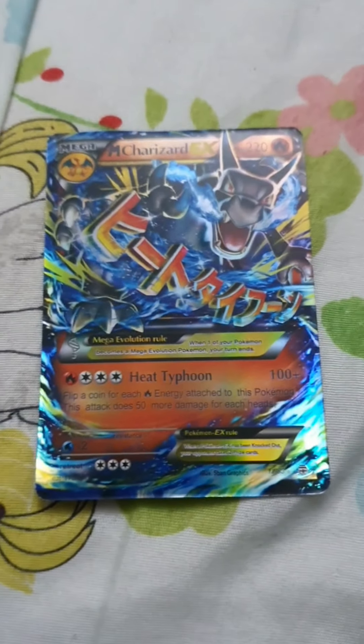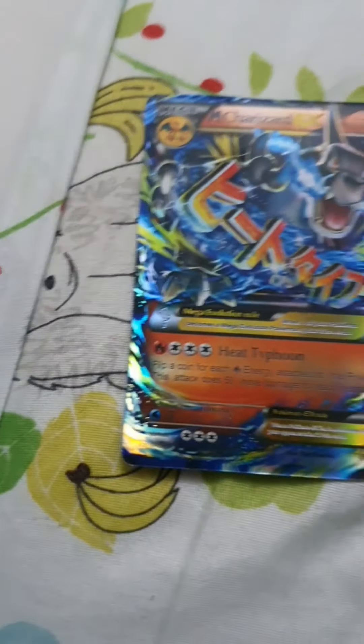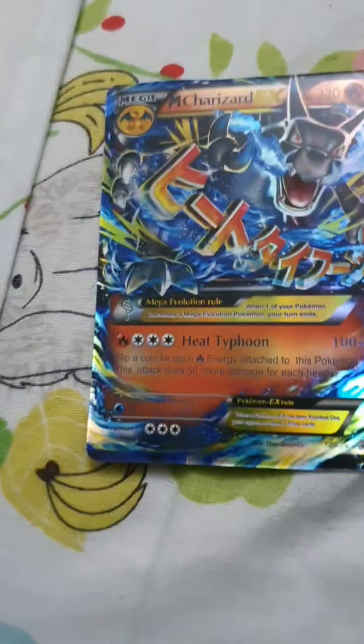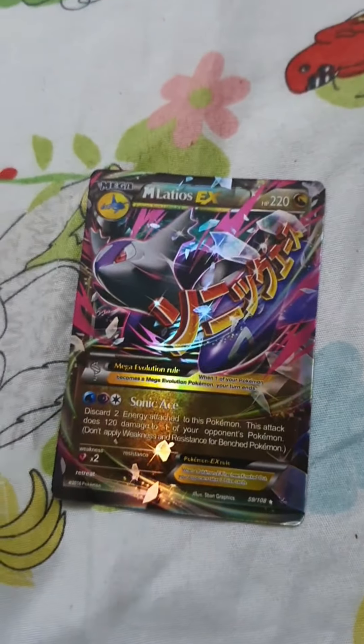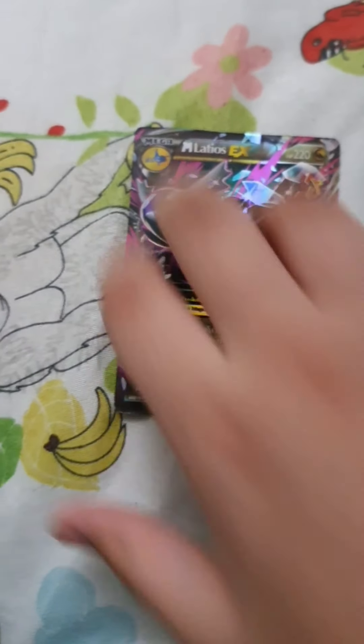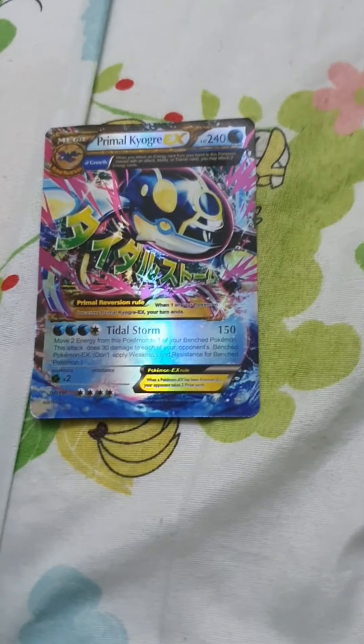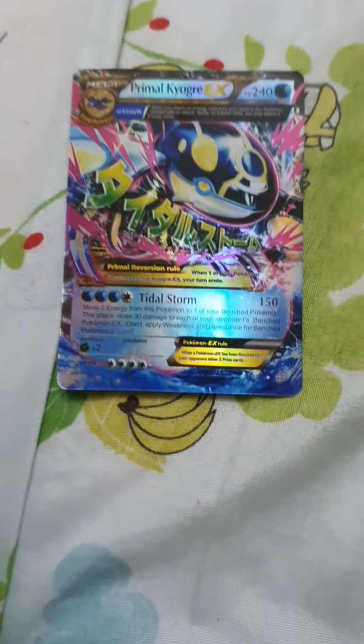This Pokemon is called Mega Blastoise. It has 220 HP and 100 damage. This Pokemon is called Mega Charizard — one of my most powerful. It has 220 HP and 100 plus damage. This Pokemon is called Mega Latios. It has 220 HP.